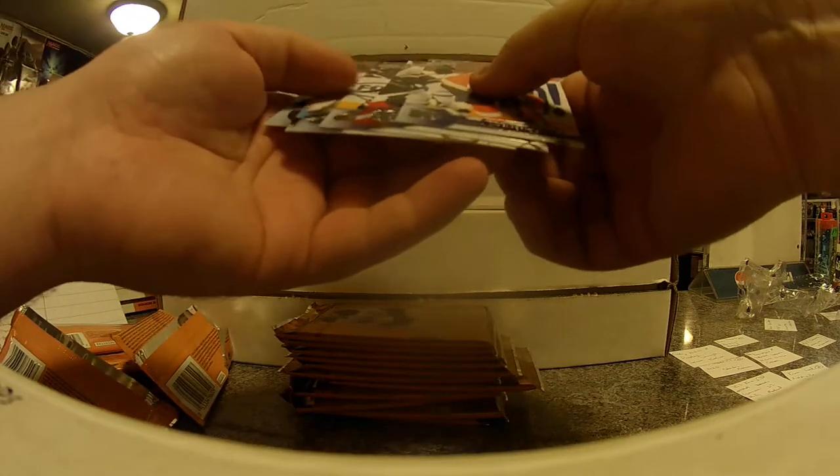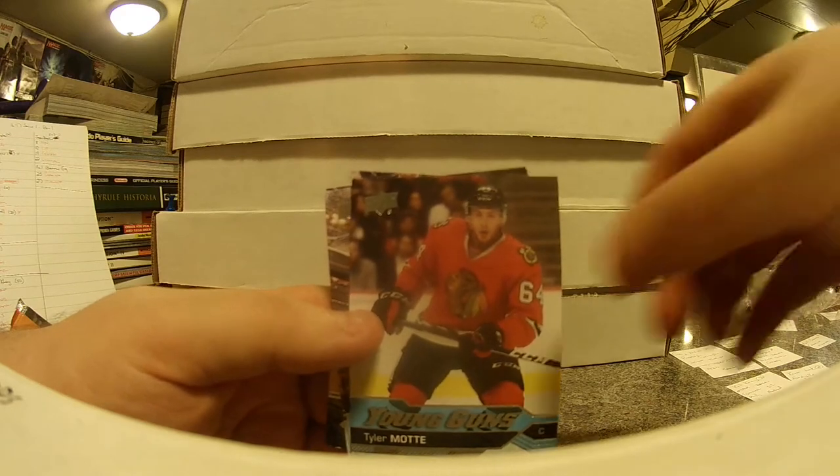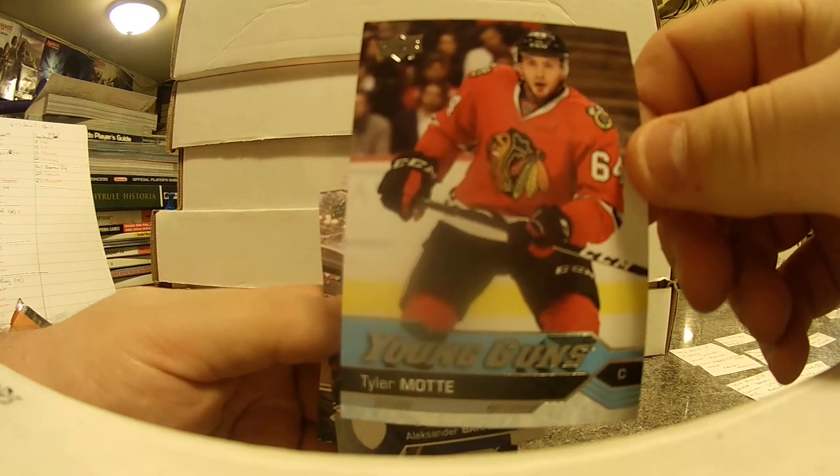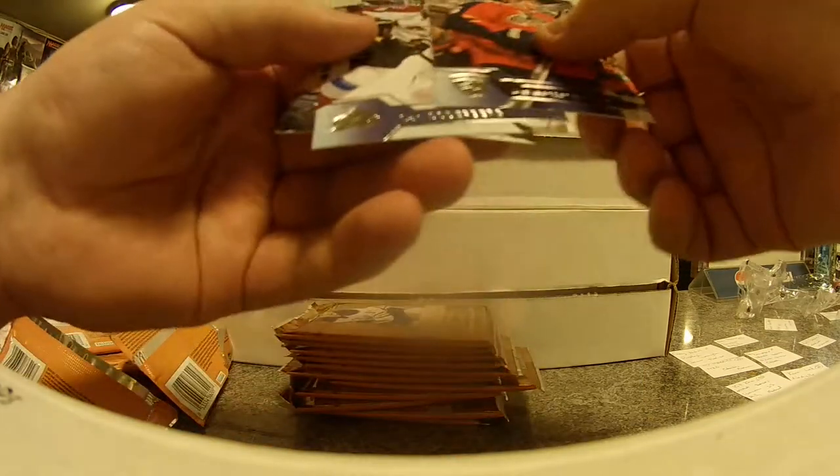Let's see what we got here. Our hit is another young gun — Tyler Mott for the Chicago Blackhawks, owned by Ben, who gets another young gun.